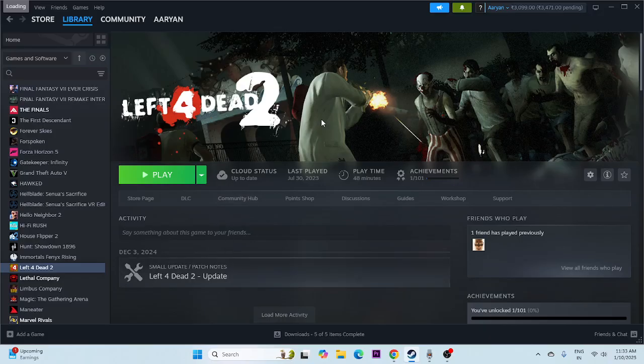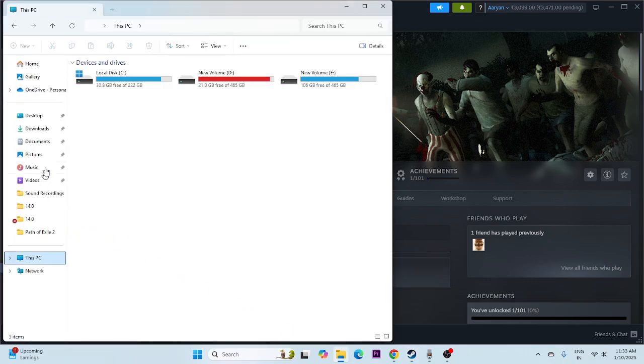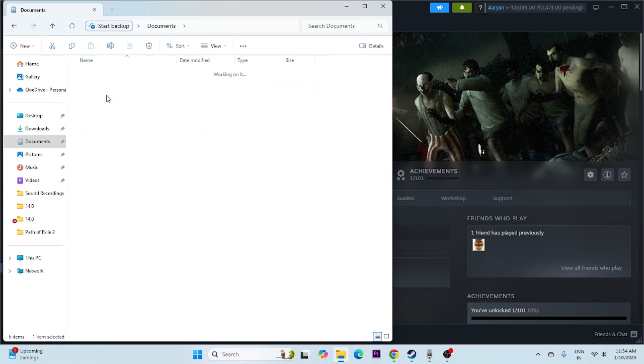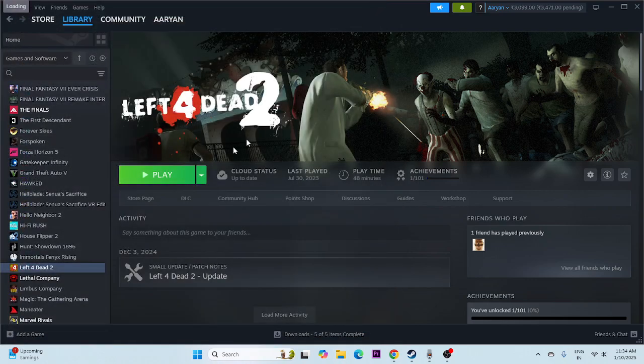Next, if the game's saved files exist, we need to delete them. Go to File Explorer, go to This PC, go to the Documents folder. You may see folders for other games — you'll have a similar folder for Left 4 Dead 2. If you have that folder, just delete it. We'll be losing all the save data of the game, but that's fine.